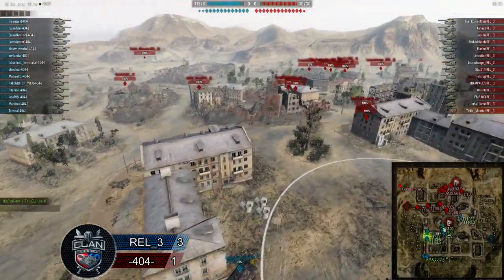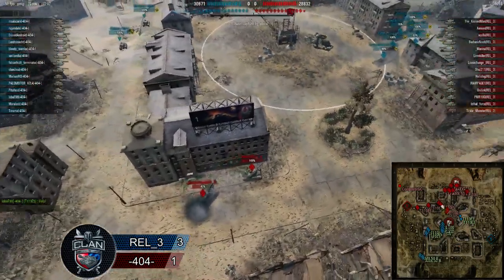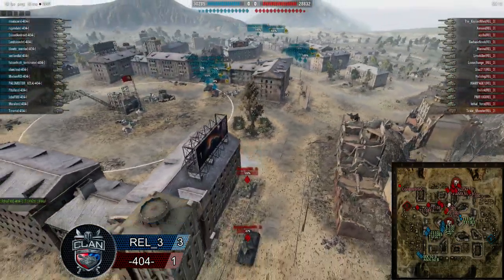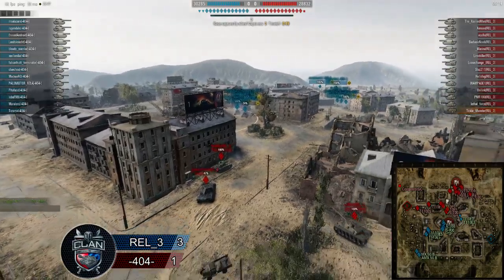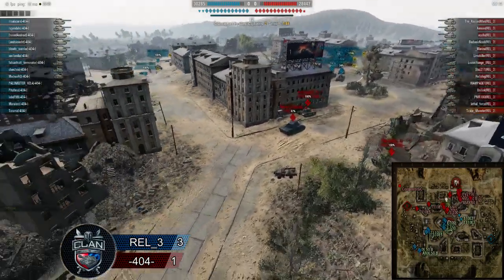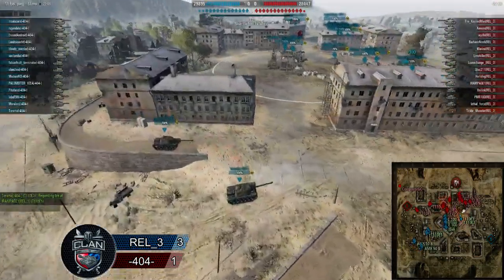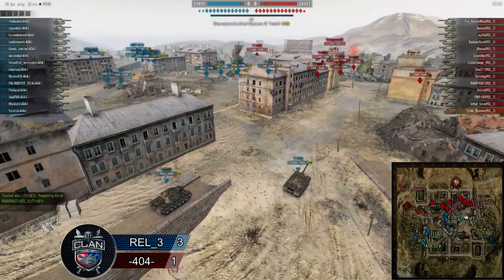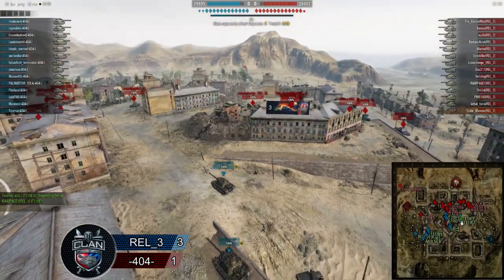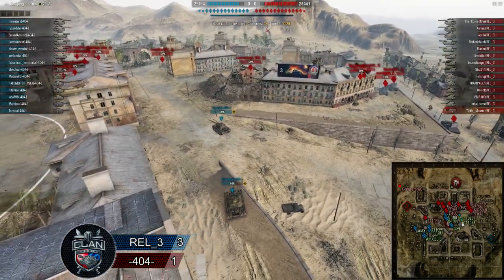Being the man with the initiative, you've got to go in. But it looks like only the E5 and the E100 are here to receive this push — they're going to need backup soon. We see the rest of Relic 3 looking to flank these E3s and take those out. These things are a thorn in their side right now, but we're about to see a whole bunch of hurt coming in from the 89 line.